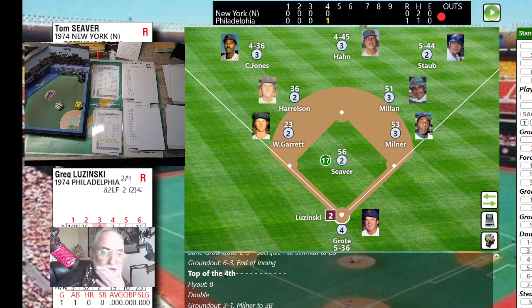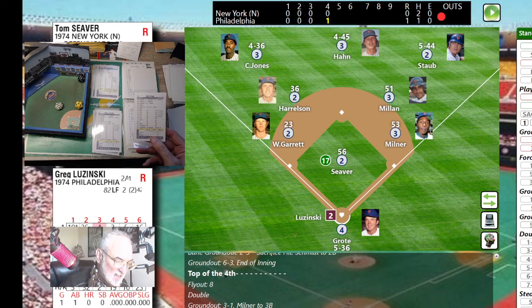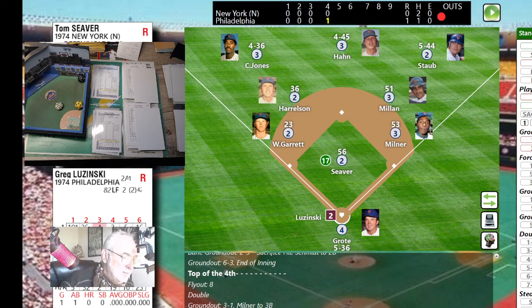Phillies up one nothing on the Del Unser home run — and that was not an easy home run to manage, with the 66. If you're an APBA guy, you'll feel comfortable with the 66 and the 44s being hits. If you're a Strat fan, you'll like this too — it has a lot of the elements of advanced Strat-o-matic but plays like a Strat basic.